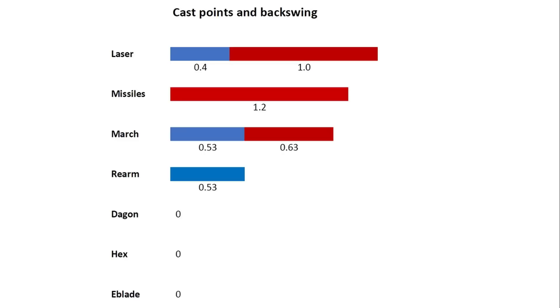Before we move on to combos and how to execute them, I'd like to talk about something really important: cast points and backswing animations. It's super important for Tinker because, as you can see, his various abilities have very significant cast points and super long backswing animations. That's why you do not want to shift-queue these three abilities, since you're not going to cancel those backswing animations.